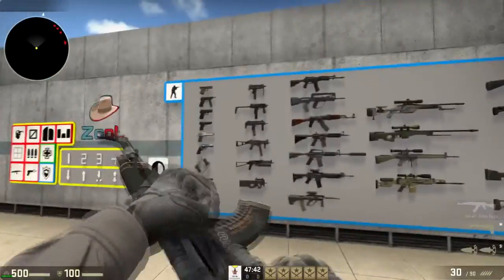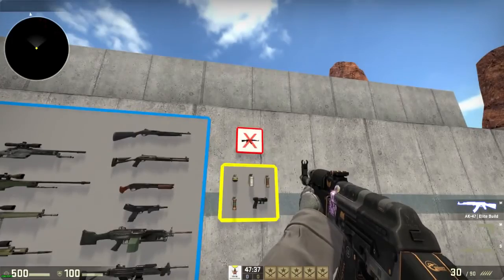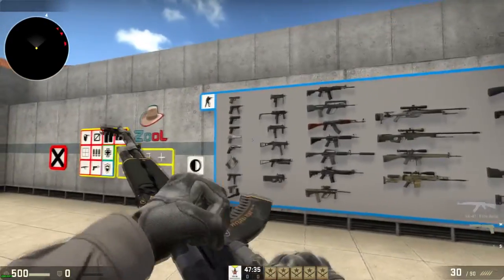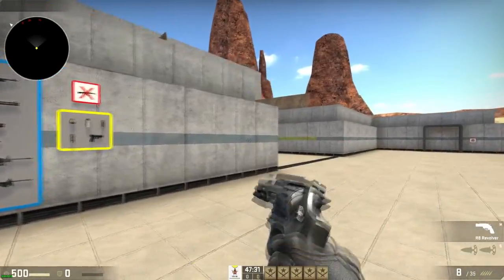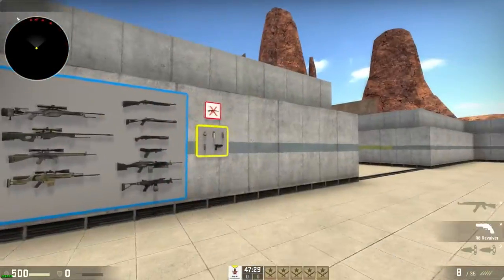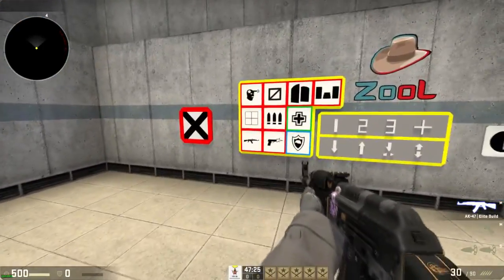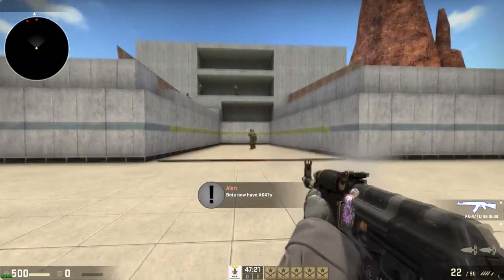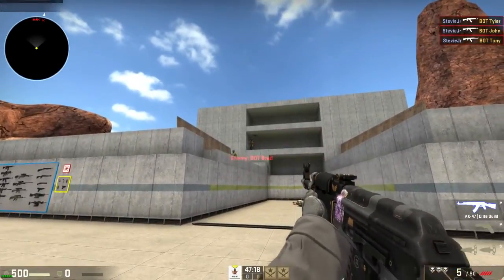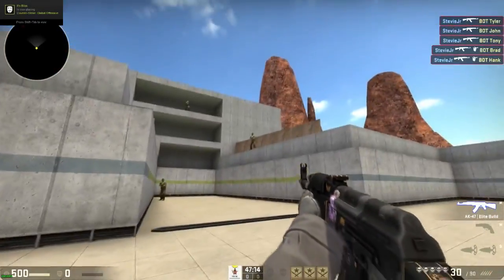Now you get to pick your gun. I'm going to pick a Deagle and an AK. These are your flashbang grenades, and this button resets everything if you accidentally pick something you don't want. I'll grab the Revolver and an AK, give the bots AKs too, and just work on your sprays and headshots. You can also give yourself infinite ammo.